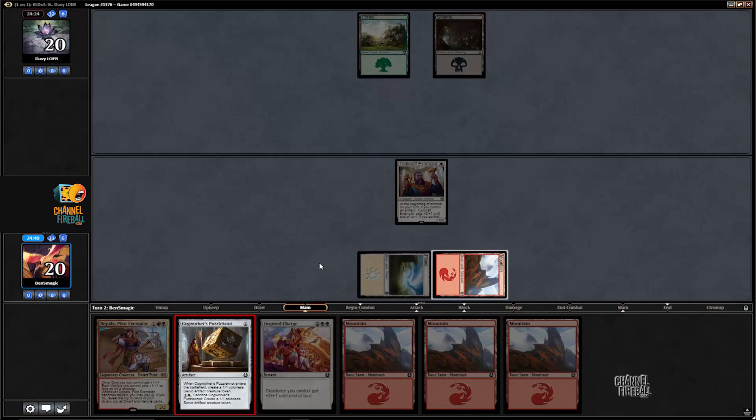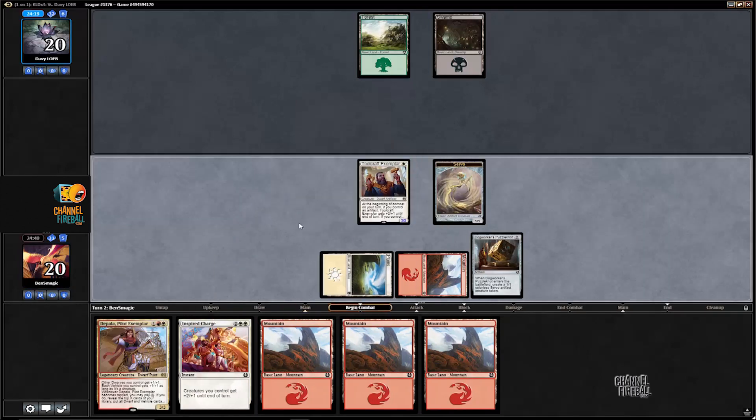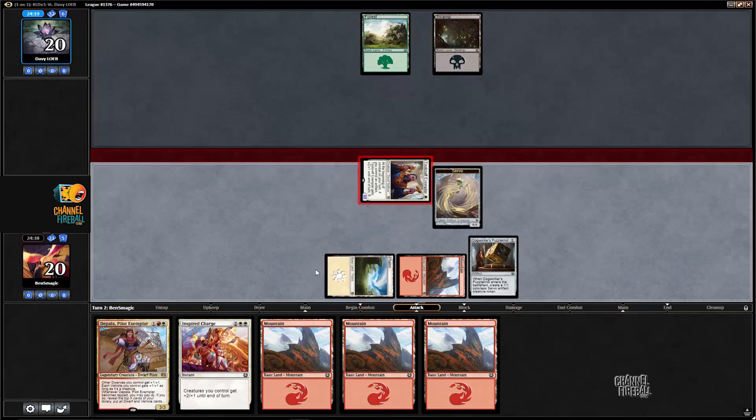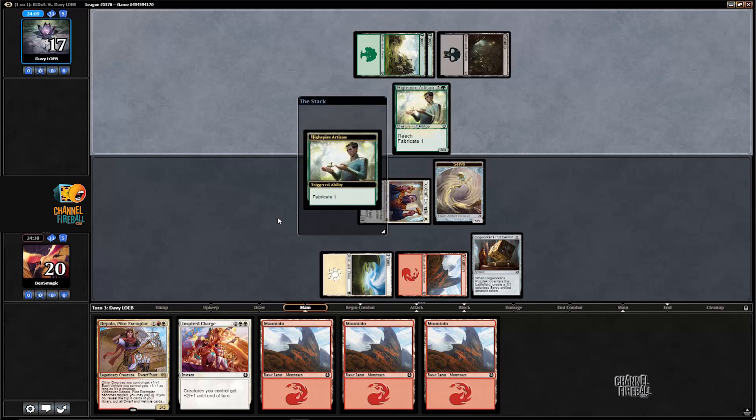These first couple turns are pretty scripted, as we have exactly one 1-mana card, exactly one 2-mana card, and exactly one 3-mana card in our hands. Can't really imagine too interesting of a decision, since we have no decisions. I can't even imagine there's very many 3-mana cards we're going to draw that we're going to cast over Dipala next turn.